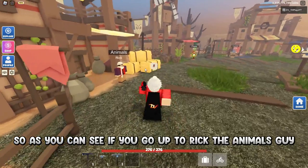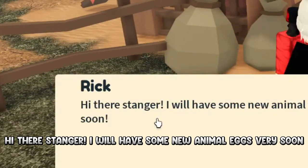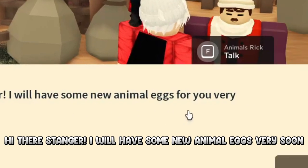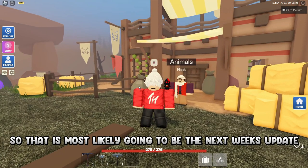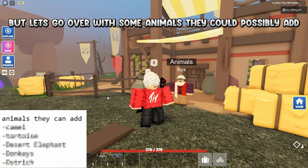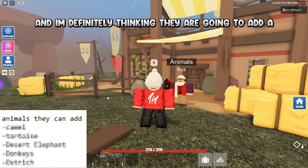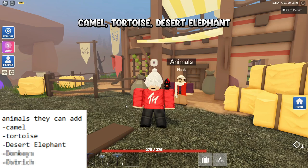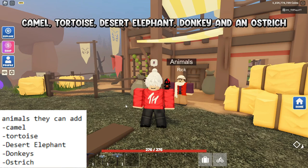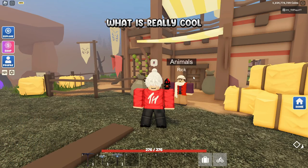So as you can see, if you go up to Rick, the animals guy, he says, "Hi there, stranger, I will have some new animal eggs for you very soon." So that is most likely going to be next week's update. Let's go over what animals they could possibly add. I'm definitely thinking they're going to add a camel, a tortoise, a desert elephant, a donkey, and an ostrich. So they're mostly rideable animals, which is really cool.